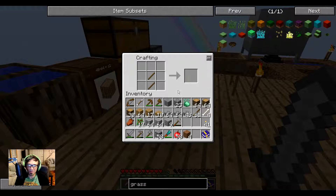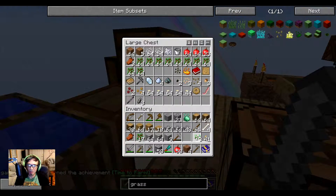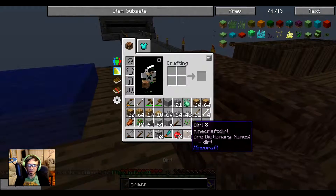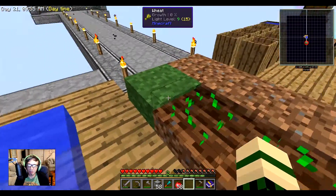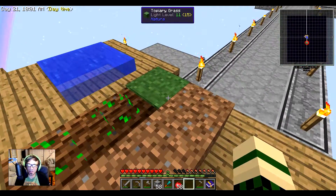Let's go build a hoe — where's my hoe? Stone. One, two — here we go, and these two will be the farm. These three will see if the grass spreads.